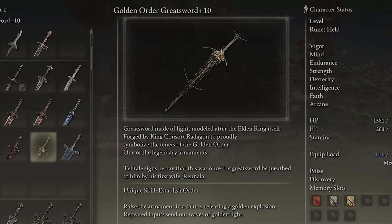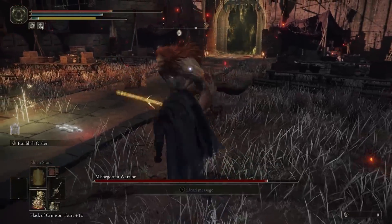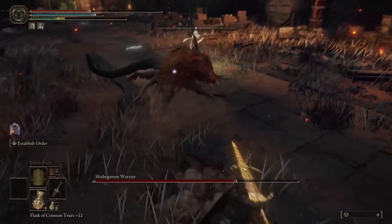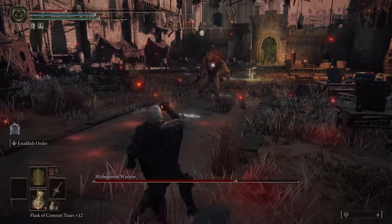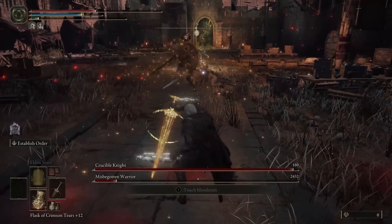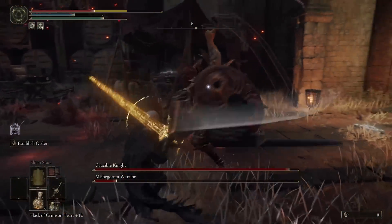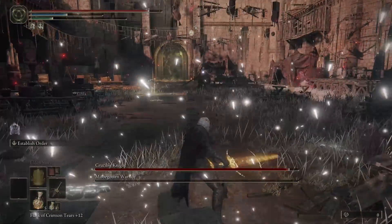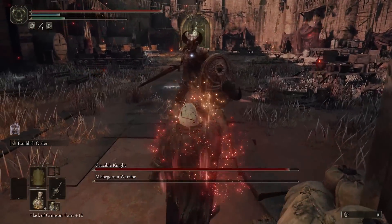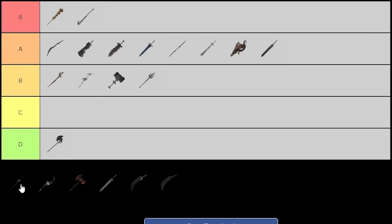Up next is the Golden Order Greatsword, which received some buffs in the latest update. This is a weapon I've never been a fan of, and after testing it more I still don't like it. They buffed its animations and made its special left trigger ability faster, but I still don't think it's fast enough. When you hit the left trigger ability, it does an explosion of holy damage, then a swing, then a follow-up attack that sends out a wave of holy damage. The problem is it's still too slow, you kind of have to use it at a distance, and it just doesn't do enough damage or do a great job of staggering enemies. If you're going to use it for ranged attacks, there are other weapons with ranged attacks that are just way better — like the Halo Scythe from my last video, or the Darkmoon Greatsword. I'm just not that big a fan of this greatsword, so I'm putting it at C tier.